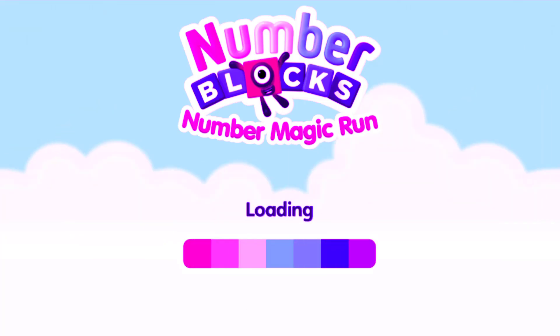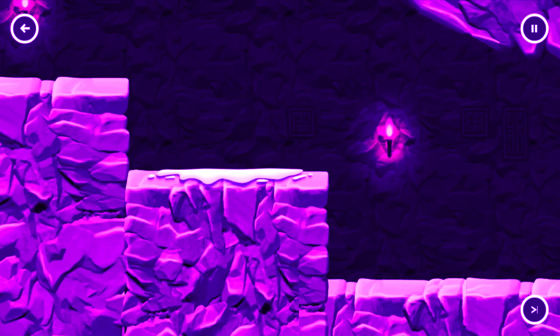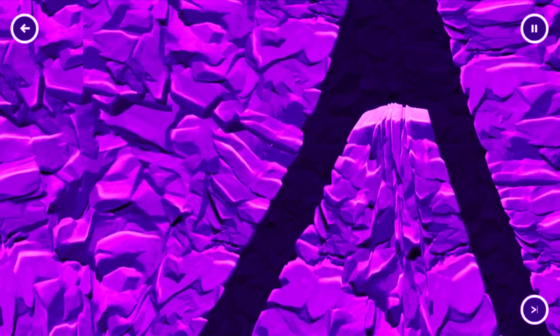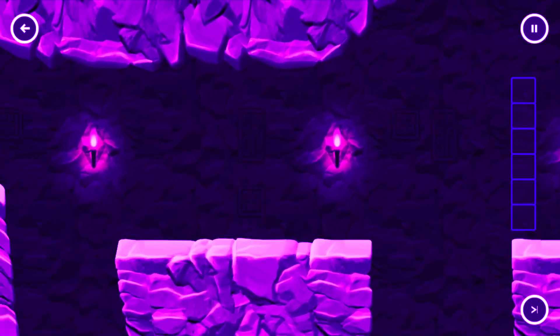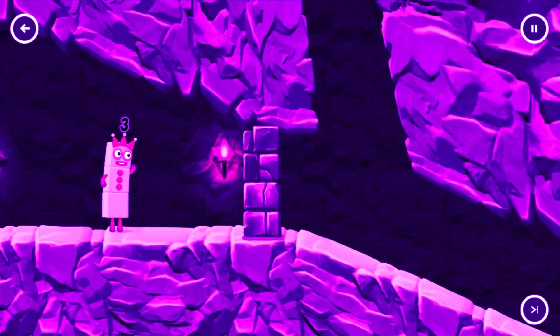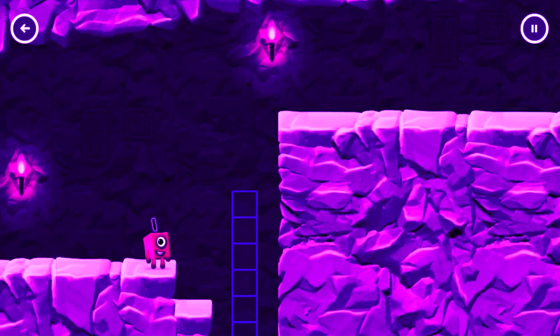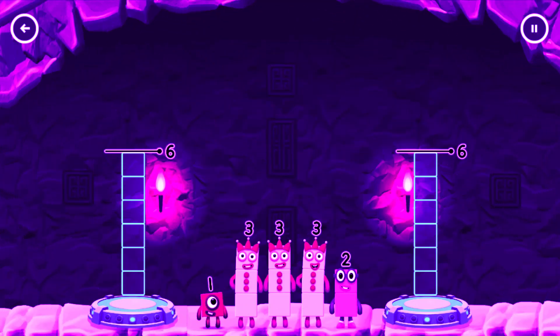NUMBER BLOCKS Caves. Share the number blocks evenly to make two groups of six.